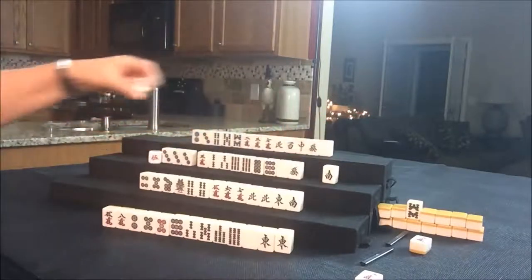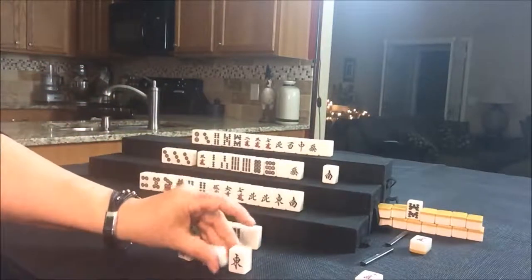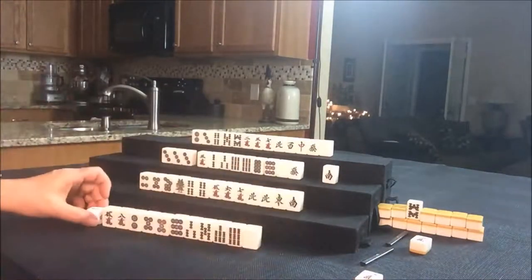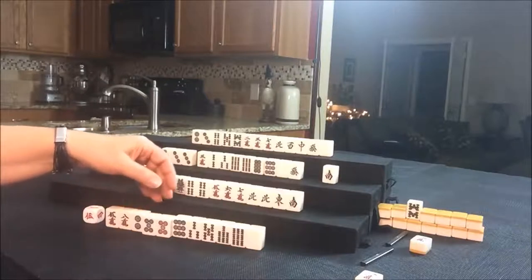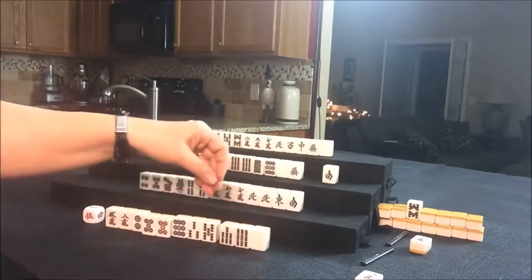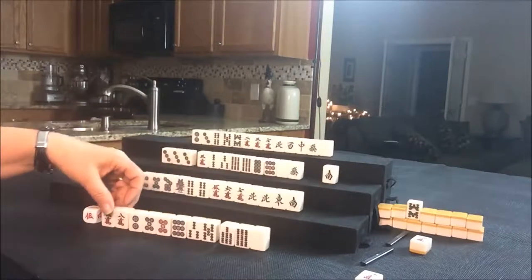Let's go ahead and discard the East — actually, let's Pon it for East. That was West discarding, so we'll put that in the middle. So East has a Pon; we'll put that on the lower right. Okay, now we have to discard. They have a potential Pon there and Dora here. It'd be nice if we can get some Chi tiles in there. Let's go ahead and discard the eight Crack.